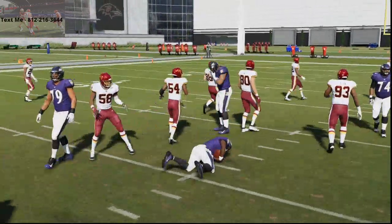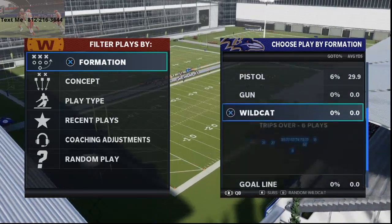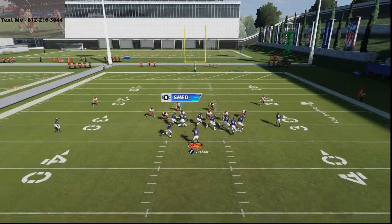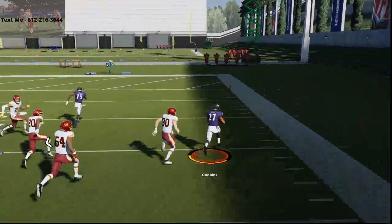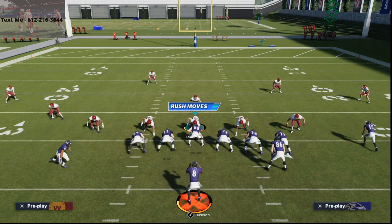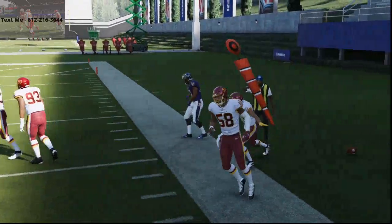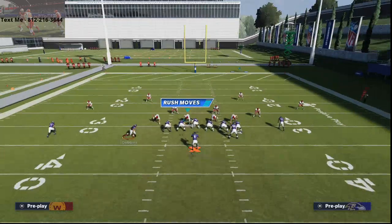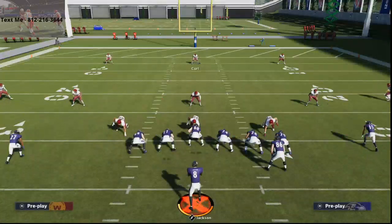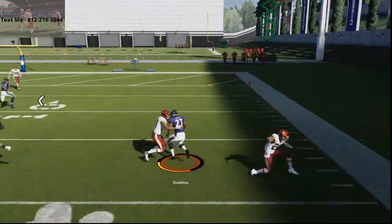I want to show you two other plays you can use for the running challenges. The first still comes from the Wildcat and that is the Jet Sweep. With the Jet Sweep you can get to the edge pretty significantly if you just run wide to the right. It's sometimes simpler than the power, but I think the power is more consistent — the Jet Sweep is a little more hit or miss. For challenges where you want a one-play 99-yard touchdown, you can use the Jet Sweep. Overall, if you mix these two runs together you're going to beat pretty much any defense from a running perspective.